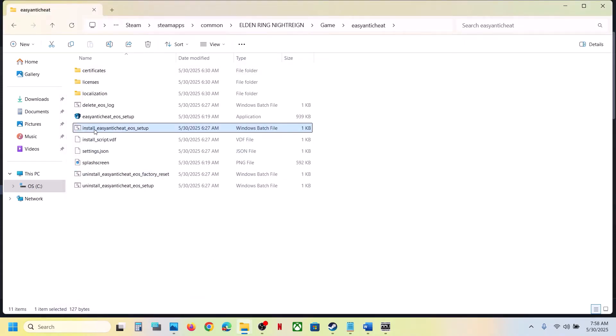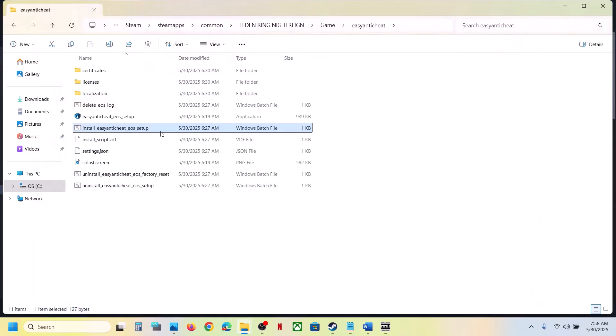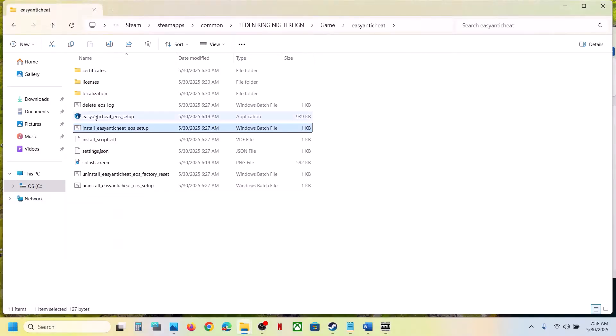Then run 'Install Easy Anti-Cheat'. Double-click it, click Yes to allow, and press any key to close. Once this is done, launch the game. If that does not work, you can also double-click the game exe directly and check.